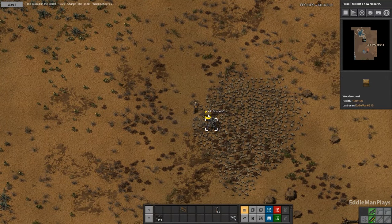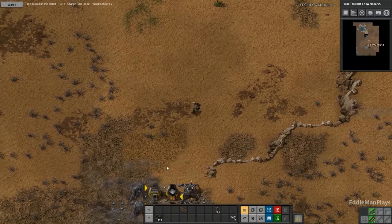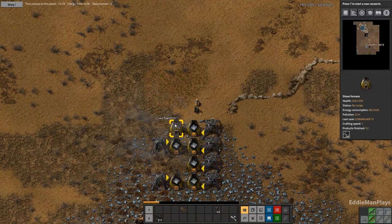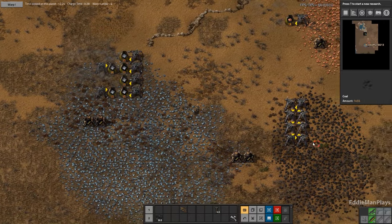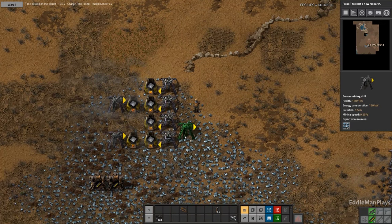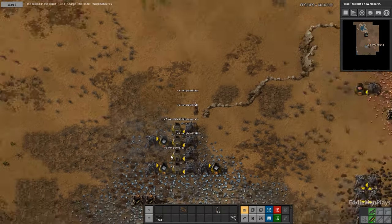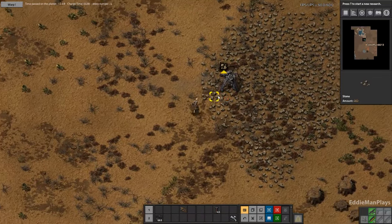We're starting to get a text so let's do a round then while waiting for items to be made. That smelting column won't be ready for this round. Let's just get as much smelting down here as we can, and get as much stone as we can. I think this will be plenty for now.